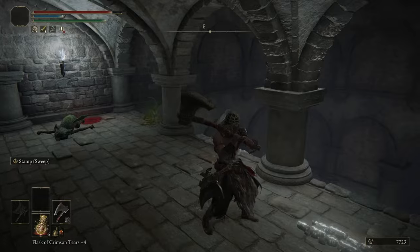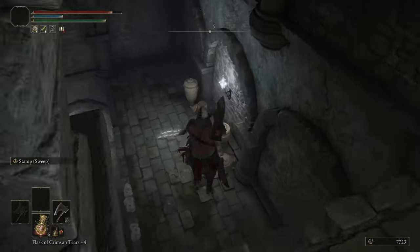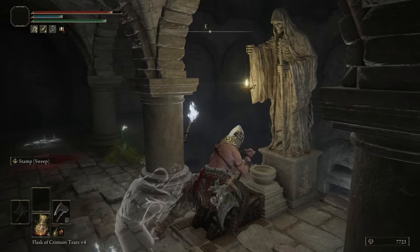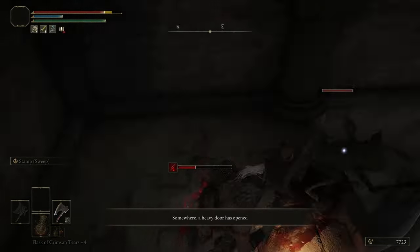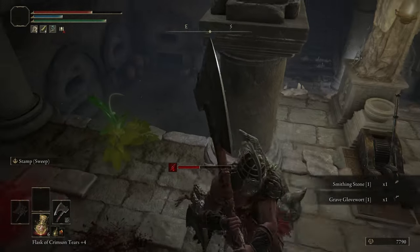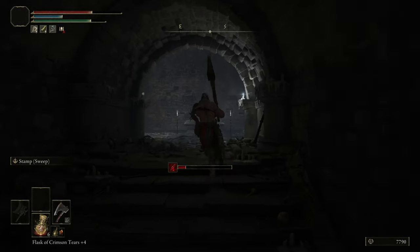Where is the door? Down here, okay. Behind me - no, it was an NPC, I mean the player. Ah, this guy. The message disabled me. Oh, these drop smithing stones? I did not know that. Run, run, run, run for your life!